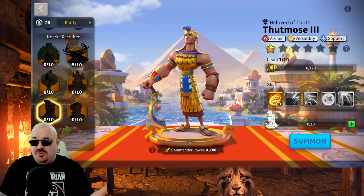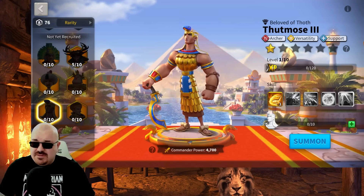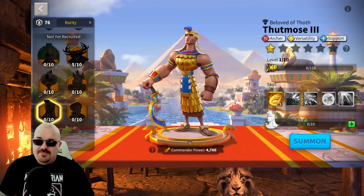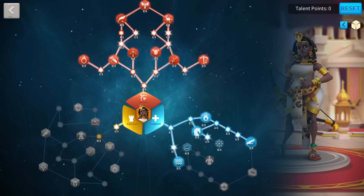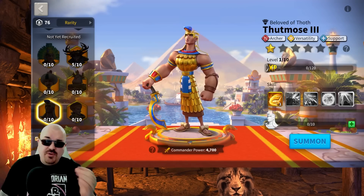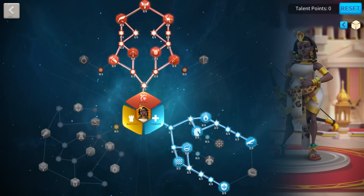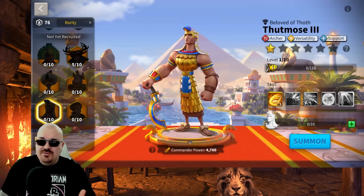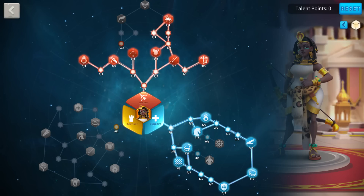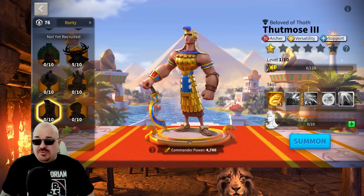Regarding talent trees, I'll post pictures. Amanitore has the same talent tree except the versatility branch, which has nothing you need. For Thutmose there are two options I like: a full archer build with all archer tree nodes and Rejuvenate from the support tree, which I'd recommend. Alternatively, if you want more skill damage protection for your archers, you take a big chunk of the archer tree plus the full support tree. If running Imhotep as second in command and going full support, I've done a separate talent tree for that as well.